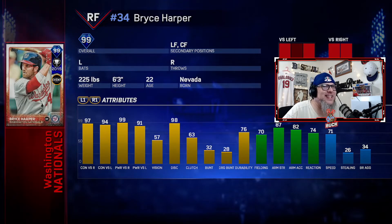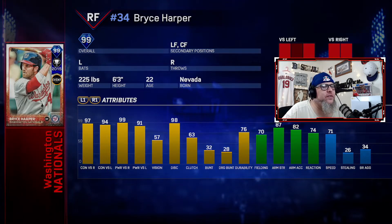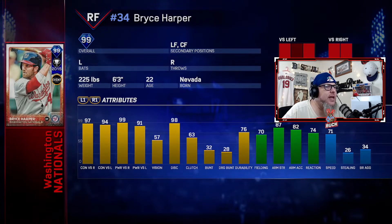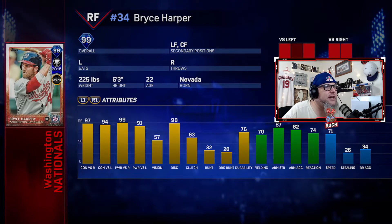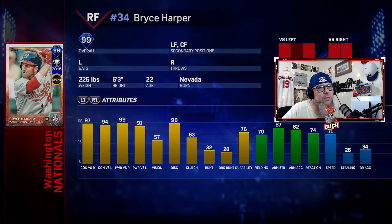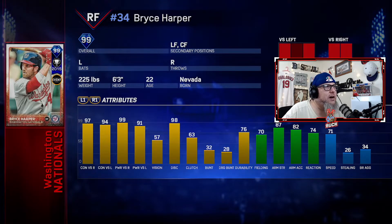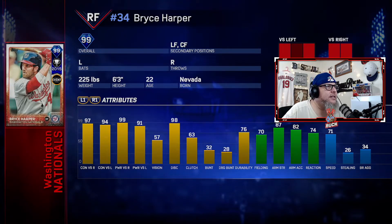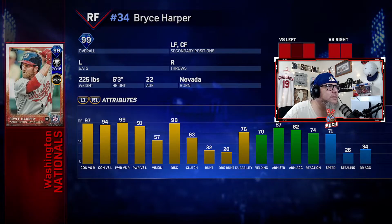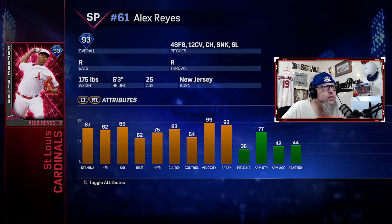Now we get into the top five, starting with the hardware Bryce Harper — my right fielder. His vision was lower than most cards on my top 10 at 57, but that swing — 97 contact, 99 power, 91 — this card was ridiculous, much like the new Harper we got. I love the card art on this one, the stance and everything. Bryce Harper played a decent outfield too with a really good arm, and you can't beat that swing. He's number five.